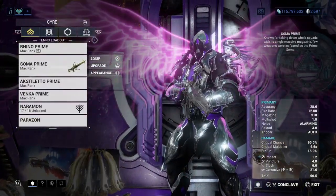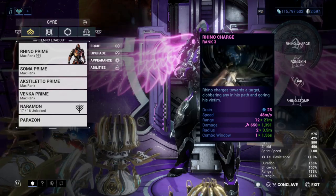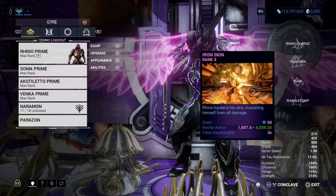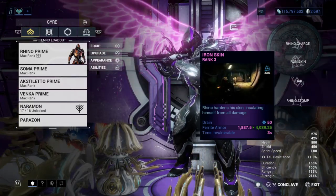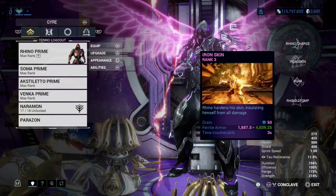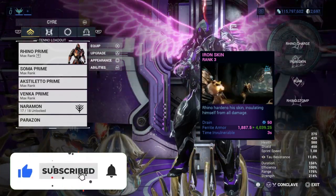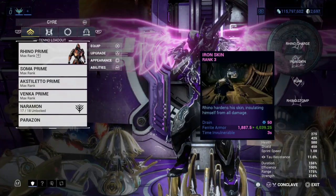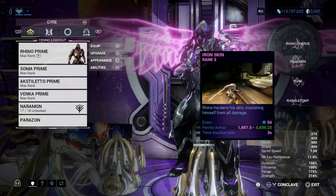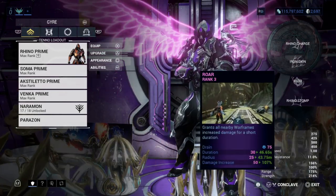When we talk about Rhino Prime — Rhino Charge is honestly not a great ability, I wouldn't give it my time. Iron Skin, however, is a very useful and strong ability that creates a ferrite armor around Rhino. With a lot of strength on your build, you cannot really get torn down. It'll take a very long time to break that armor down, especially with a strong build. Using it in Steel Path, though, is going to be a no-go.